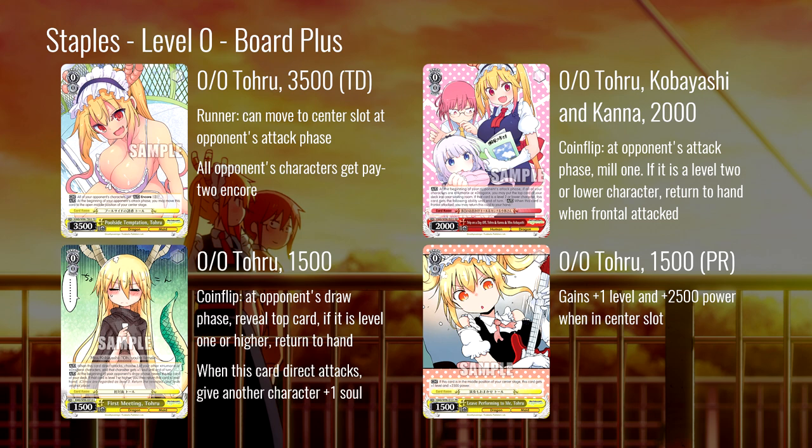Milling a level two or lower character is something that's going to hit two-thirds of the time. In most decks, if you run a couple of events, eight threes, and eight climaxes, that's at most 20 of your 50 cards — so this is going to hit at least 60% of the time, if not more depending on the build. Really high percentage for a coin flip. It's not going to get played a ton because Toru is going to take up most of the board-plussing slots, but this is a good card especially if you're looking for red fix.